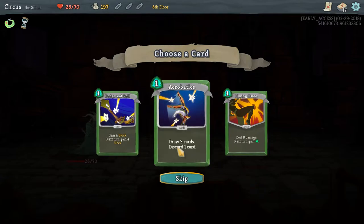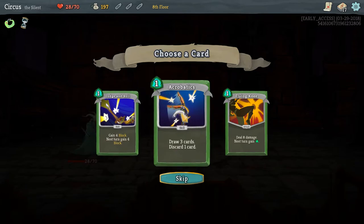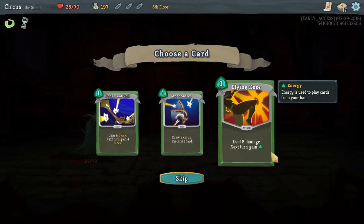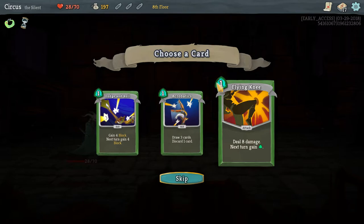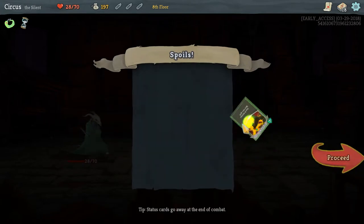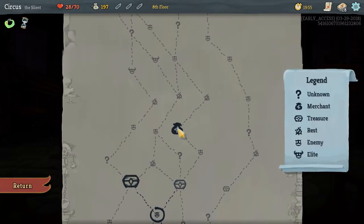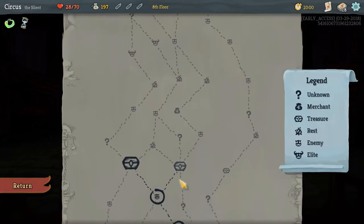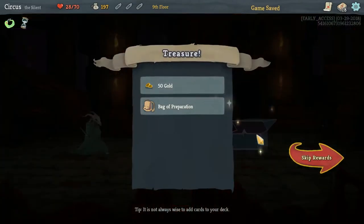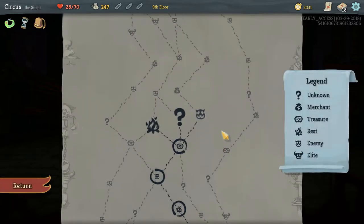We pass the shop — we'll get a fire around the same time anyway. Let's hit the chest first — we get 50 gold and the Bag of Preparation relic, which lets you draw two additional cards at the start of each combat. I like that. Now we can choose to fight and go to the shop and then a fire, or go straight to the fire.